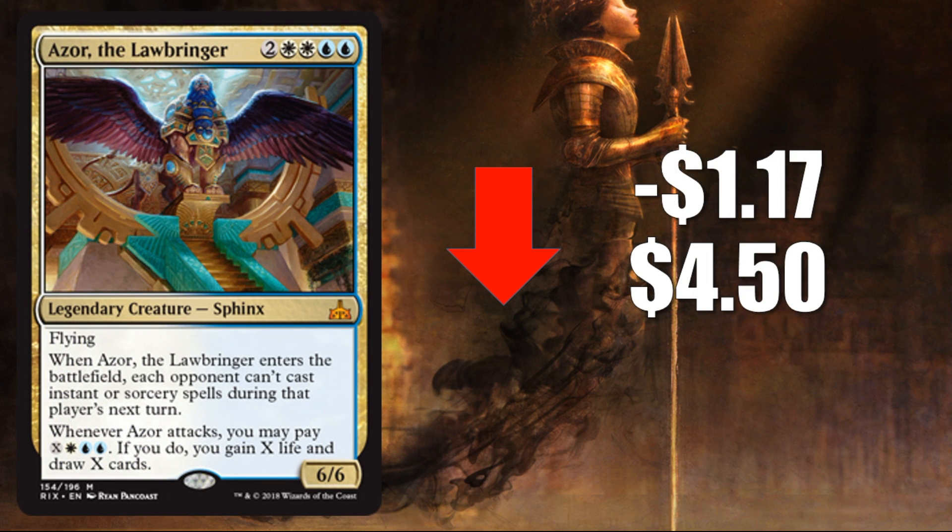Number 3, Ezra the Lawbringer, down $1.17 to $4.50. Another cool Commander card, but nothing that put up any competitive results this weekend.